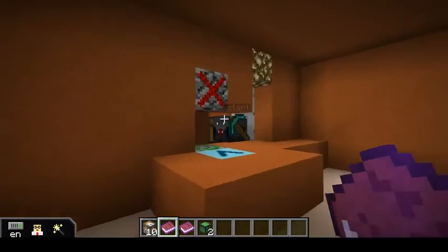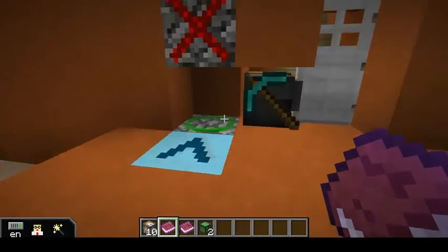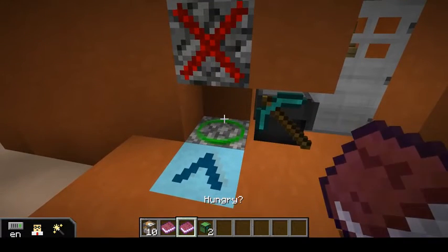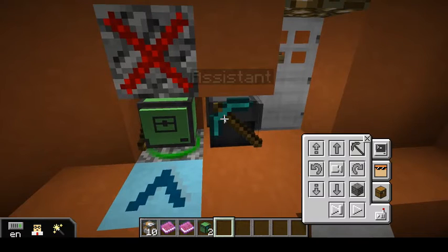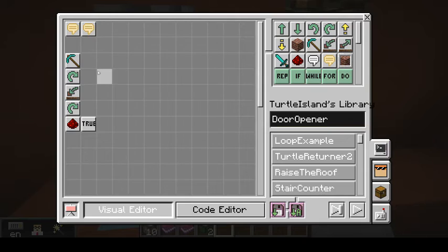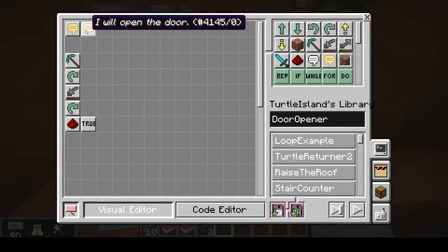Now we can head through here. We're not going to be able to open up the door without a little bit of help. There is a build-allow block, and at this point students will probably guess that they should put their turtle down here. Not much to do with this one except run the assistant program — this will only work if there's something there to dig. It's telling you to place your turtle in front and then the turtle will open the door for you.